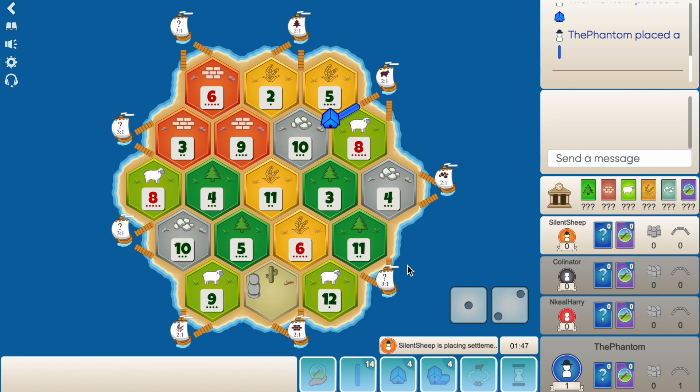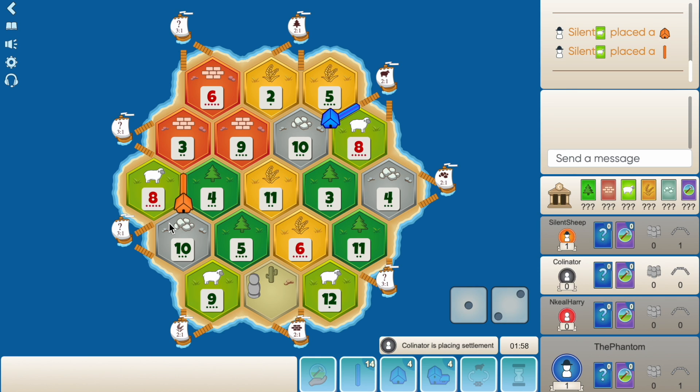Always want to be building towards the coast, about 80% of the time. Where does orange go? Orange probably takes the next best spot which is the 10-5-9. Okay so orange does go on the 8-4-10 instead - they're both the same production so he points his road up.